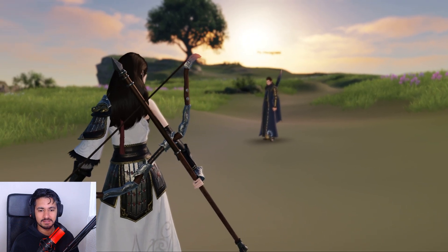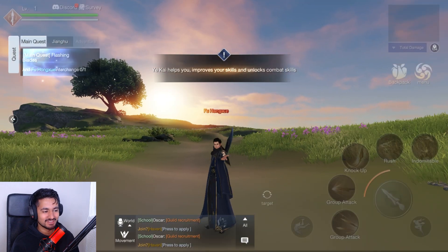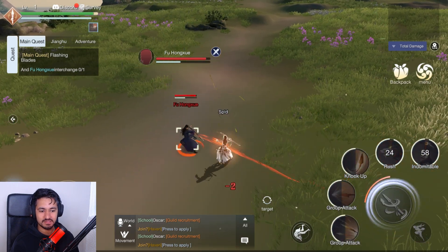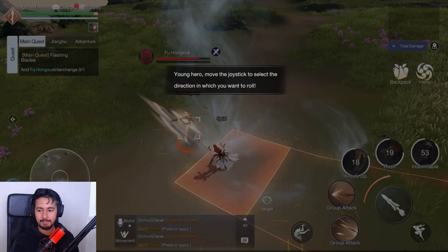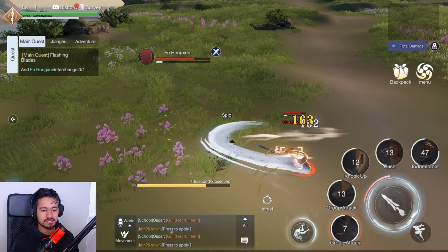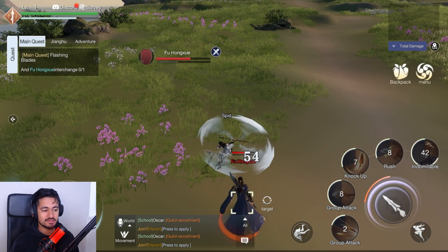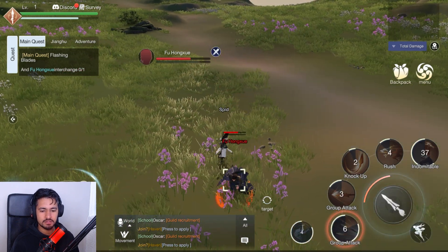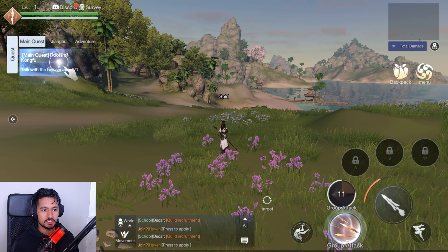I wish the graphics were a little bit better — the pixels aren't loading well right now. I have a buff skill here. It looks like you'll have five skills plus a normal attack, so six skills total, and I think there's an ultimate attack too — so seven skills total, plus a dodge button and a jump button. They're teaching me how to roll. The combat overall is not bad at all — it could be worse.